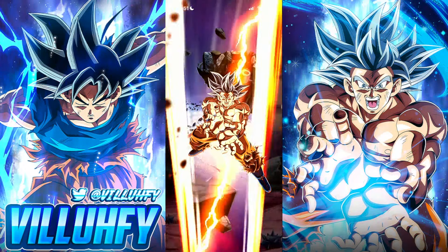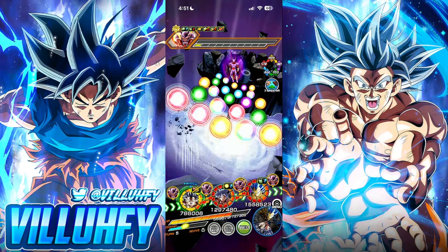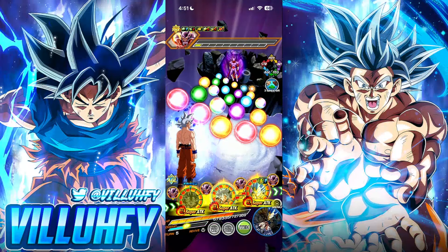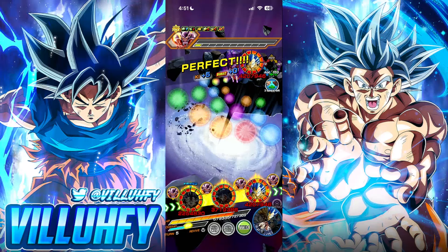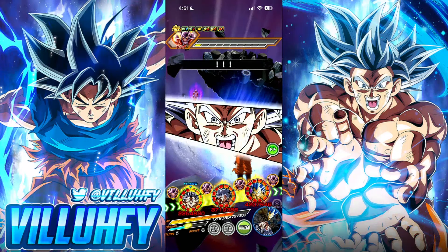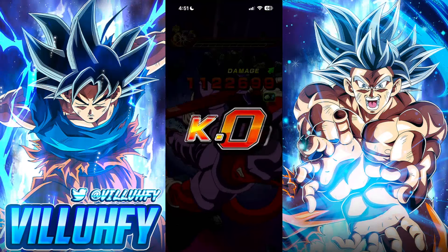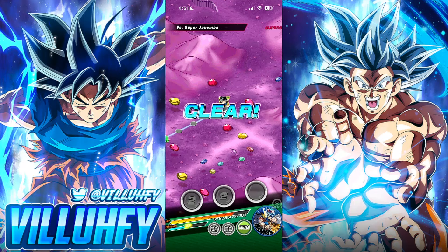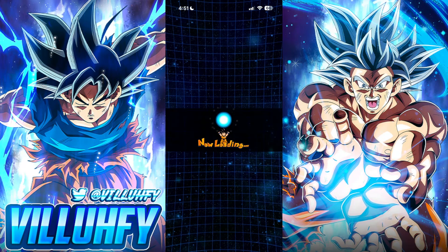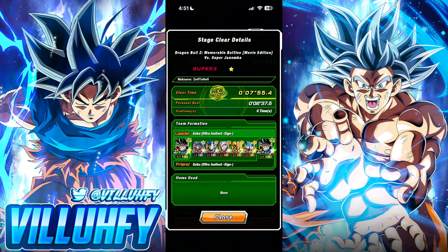We'll let the Tech UI counter finish this off. I hope you guys enjoyed this video and found this guide informative. You will now be able to unlock all the best equips for the new best EZAs in the game. This is something you definitely want to take advantage of — the Janemba and Gogeta EZAs are a special breed. They typically don't make an EZA the best unit in the game, but that's how people are feeling about Tech Gogeta. Don't forget to leave a like and subscribe if you're new, so you don't miss out on any Dokkan content.